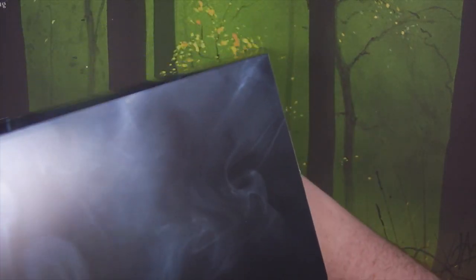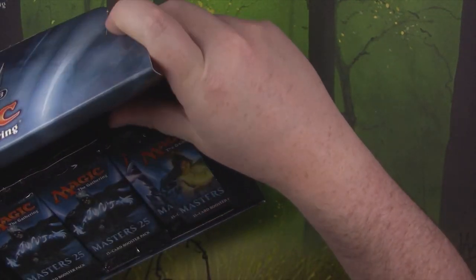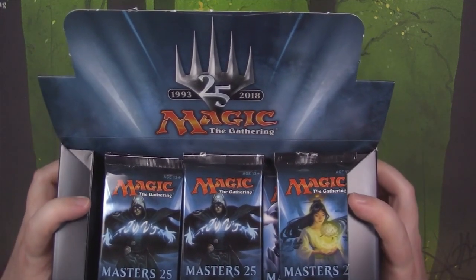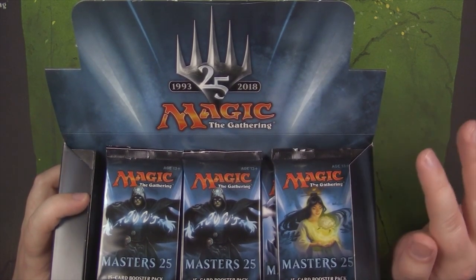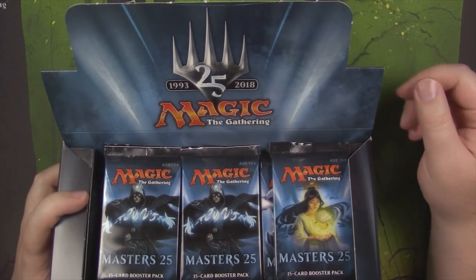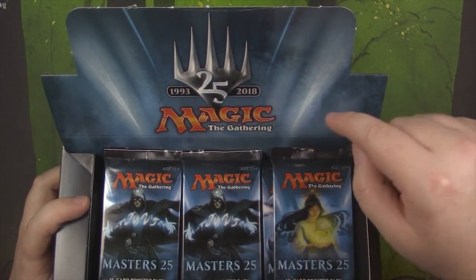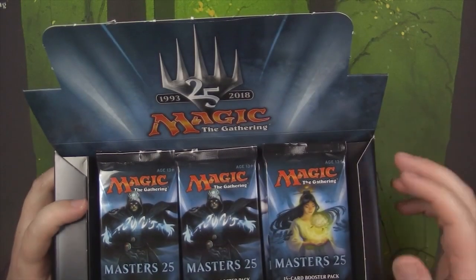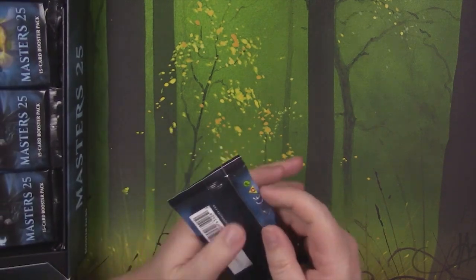They did this thing like with the Conspiracy sets where they put this big piece of cardboard in here just to make the box sit like a square. I have a feeling — and Rudy mentioned it in one of his videos — they were wondering why they had that extra piece of cardboard in. I think it was to make this display taller than all the other Modern Masters sets. Because this is actually a little bit taller now, it sits up higher by about half an inch. So the top of this is actually taller than all of the other boxes. Maybe that's all the reason was.